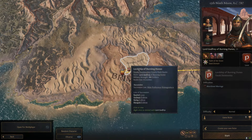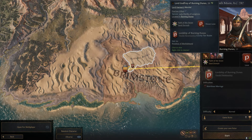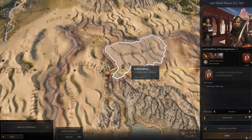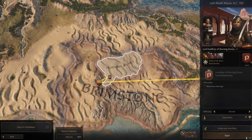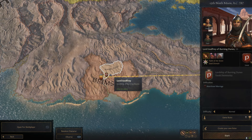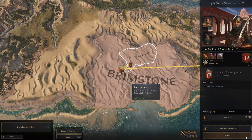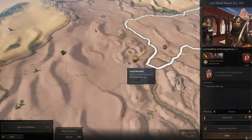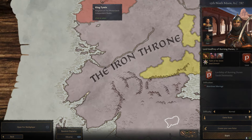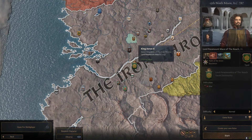Starting off down here in Dorne, we actually have a really great spot for your own custom house, right next to the Hellholt of House Ullr — in-game they are House Lou, which is actually an Elden Ring reference — but there's not a real house here. You could cut them out; this is a perfect place to move in. It's a pretty solid area right in the desert. Also, the dragon Meraxes was slain there by a scorpion bolt through the eye during the First Dornish War, which is pretty sick.